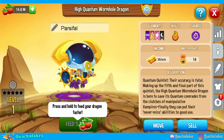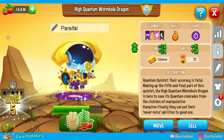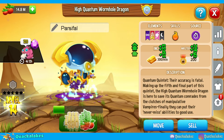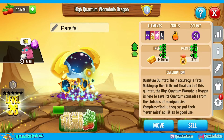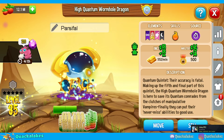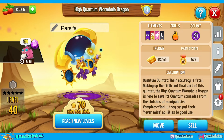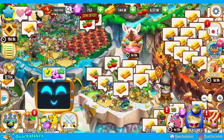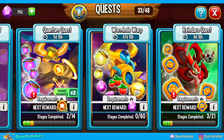Is High Quantum Wormhole a good dragon free to play skinless? Kind of. Right now it's actually as good as it probably gets for High Quantum Wormhole because we had Open Masters, and that means we can actually fight High Master Karma with High Quantum Wormhole. But normally he's not going to get as many dragons to deal with directly because he's the karma counter after all, and he doesn't really get many chances to be his best self.